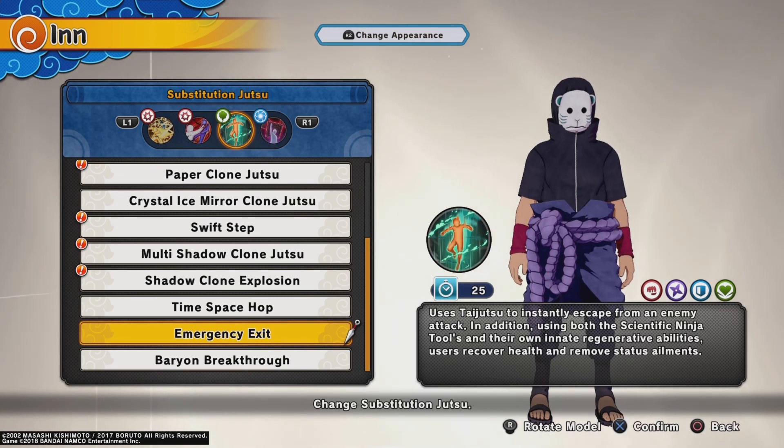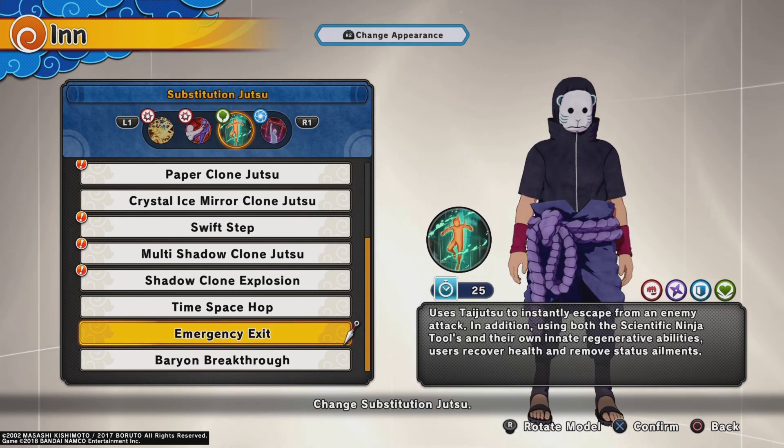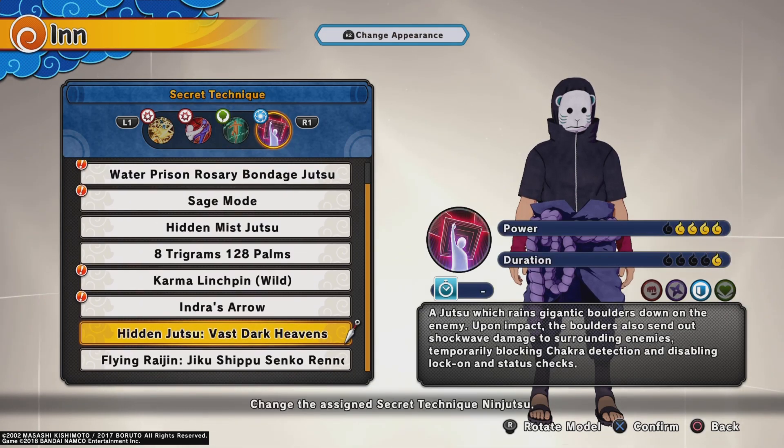For the substitution, I'm going with Emergency Exit because it heals you after you sub out, so it's basically perfect. Another alternative would obviously be Crystal Ice Mirrors — that one goes so tough in my opinion as well.